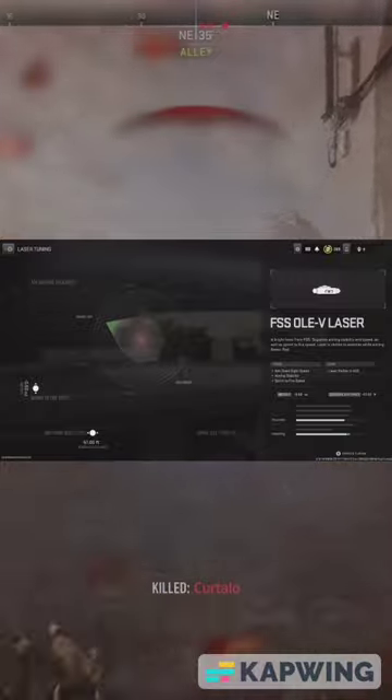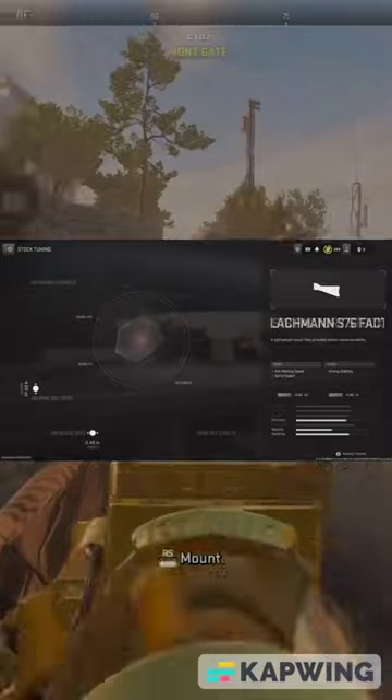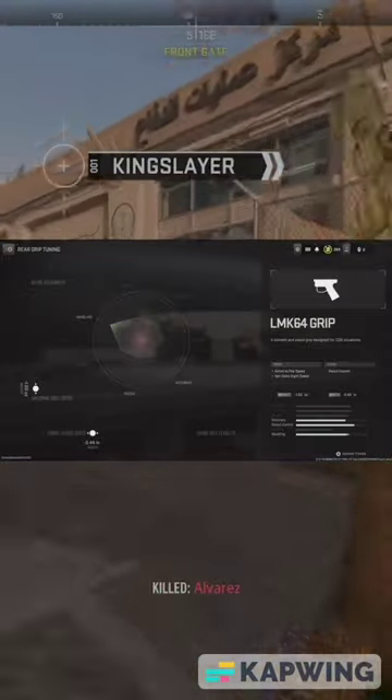The FSS OLEV laser helps you to quickly lock onto those enemies to win that fight. And the S76 Packet Stock paired with the LMK60 foregrip makes you run around and quickly make a push or a retreat when things get intense.